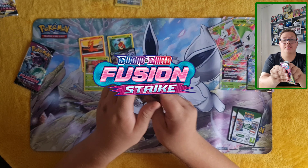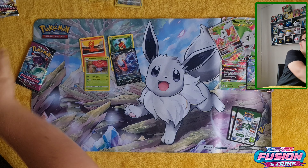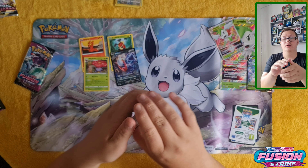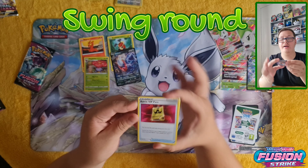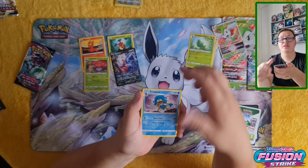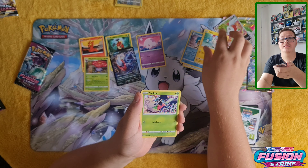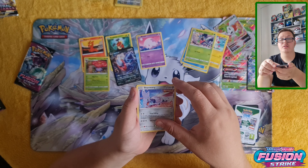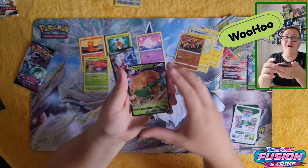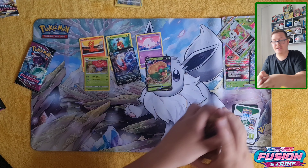Onto the third pack, the second to last, which is the Fusion Strike. Throw away the Energy and swing around. We've got Battle VIP, Metapod, Simipaw, Munna which I'll put as my least favourite, Flossle, Shelmet, Skarmory, Margo, Frillish, and an Appletun V! Which is really cool, so that's obviously going to be my favourite.